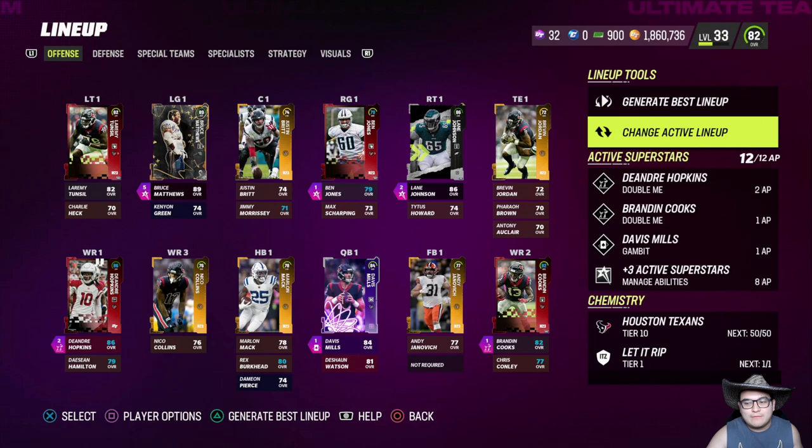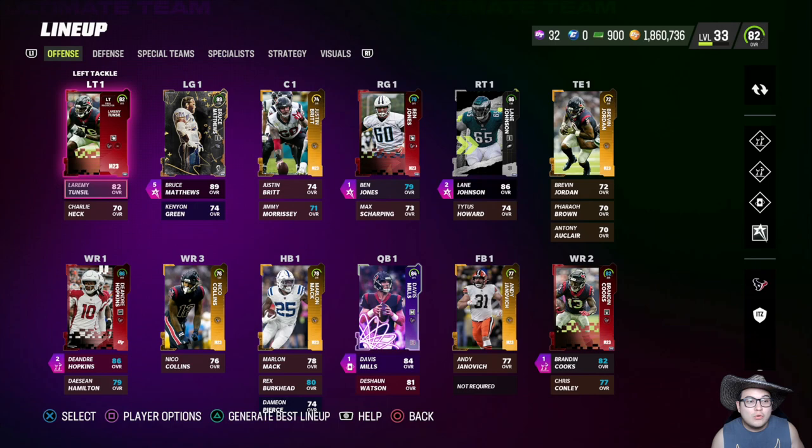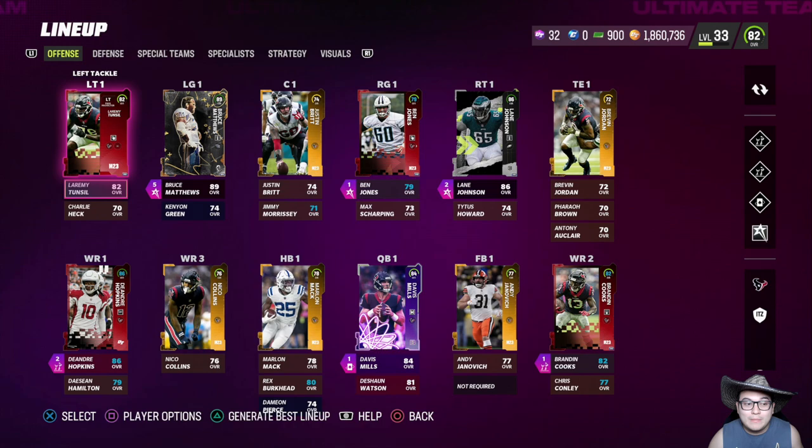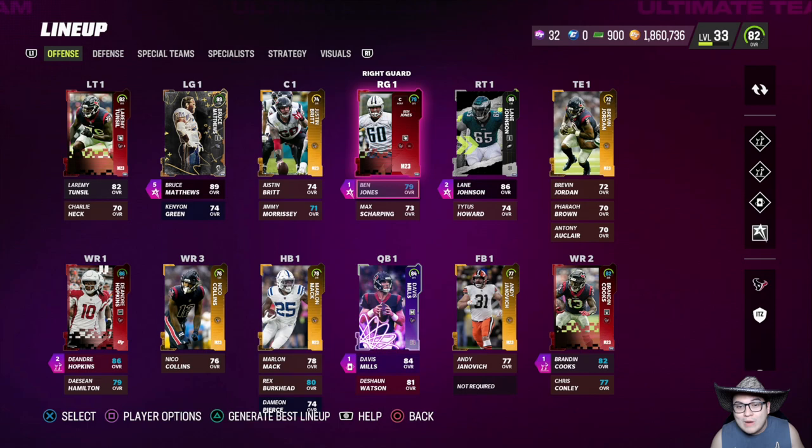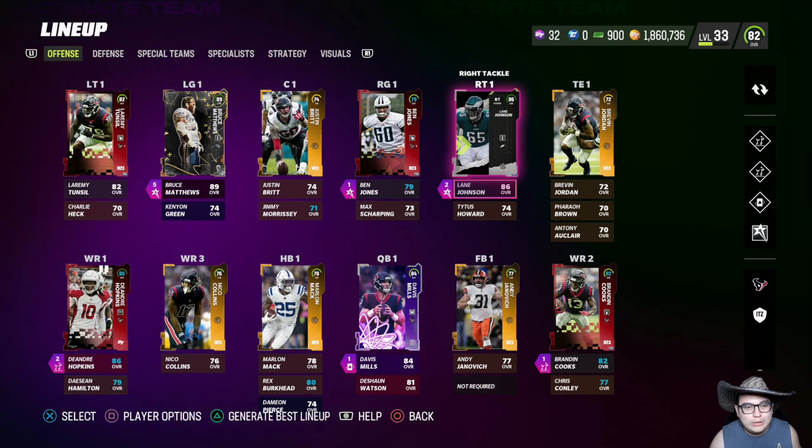Getting Bruce Matthews kind of messed up my offensive line because it would remove the 50 out of 50 Texans chemistry. So I had to remove my 86 overall left tackle and put Laremy Tunsil back in to keep the Texans chemistry, then remove Ben Jones and put him at right guard with right guard chemistry. At right tackle I have this Blaine Johnson guy that I got for free.